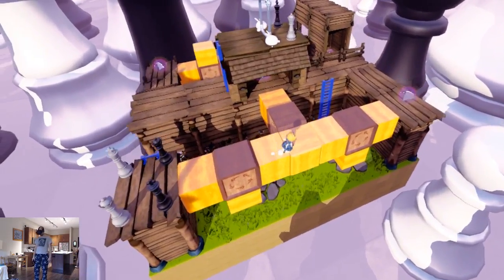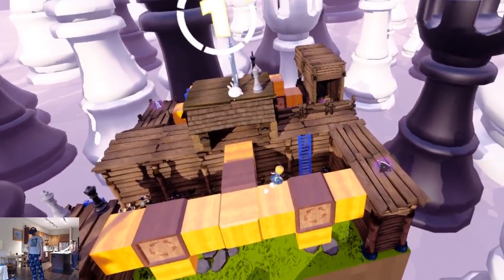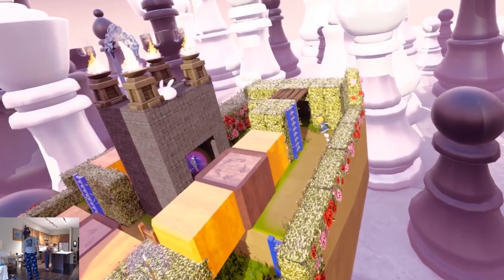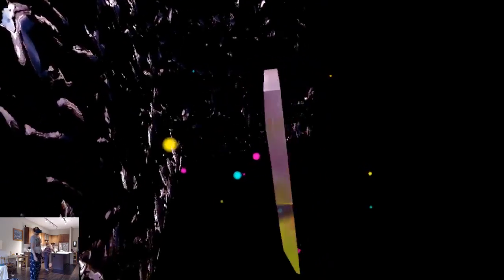Alice needs to collect all five mirror shards before escaping through the magic mirror. If you press the right thumb pad you become Alice and get a first-person perspective. That's necessary sometimes to find the shards, but unfortunately you move really slow in this mode.